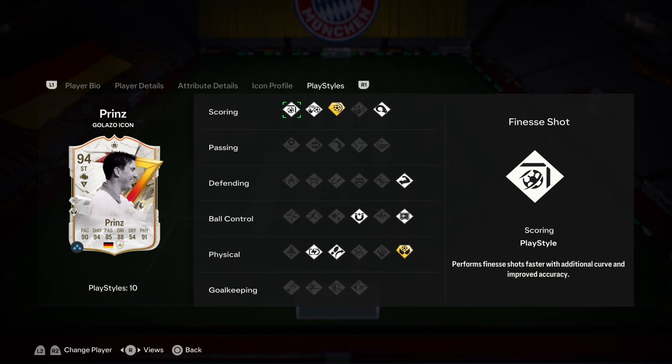Also some decent playstyles: finesse shot base is good, chip shot — cool, power shot plus I like that one. I don't know how many we'll get playing her at striker, but it's cool either way. Power header is good considering she has 97 heading accuracy. Bruiser is an interesting one at striker. Press proven is very good. First touch, very good. Triverla, again, very good. Relentless, again, very good. Looks to be a great striker. And we've got aerial plus as well, to go with that 97 heading accuracy. So I hope she's very good in the air.